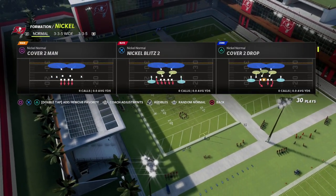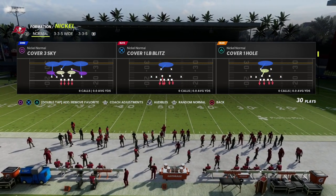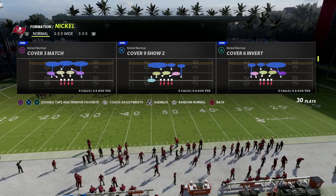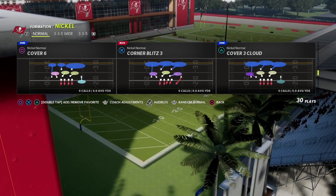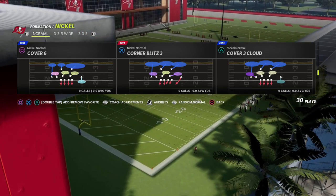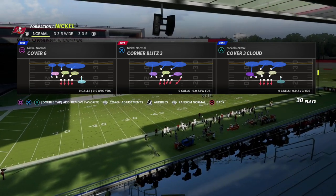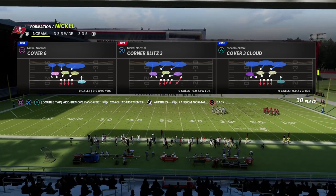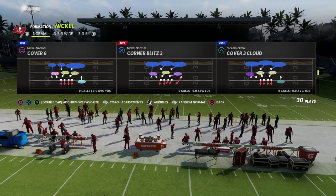We're going to show you a real simple setup. You can do this out of any play in the formation, which is another reason why I really like this blitz in particular. The coverage I'm going to show this from is Cover Six — if you're a match player, this is a great blitz out of Cover Six. If you don't want to use Cover Six, my recommendation would be Cover Three Cloud, which is also very effective.